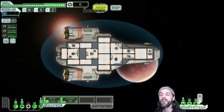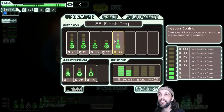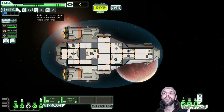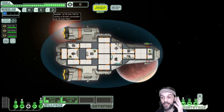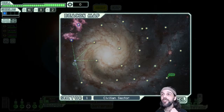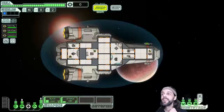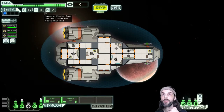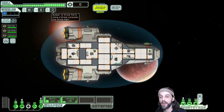The scrap display, currently at zero, shows your space currency — scrap — which you use to pay for upgrades and shop purchases. The three resource displays show fuel, missiles, and drone parts. Fuel is used one unit per jump between star systems. Each shot from a missile weapon like the Artemis costs one missile. If you have a drone control system, launching a drone costs one drone part.